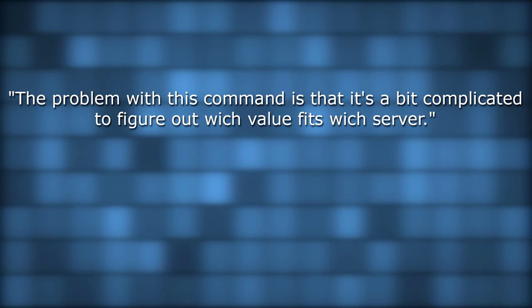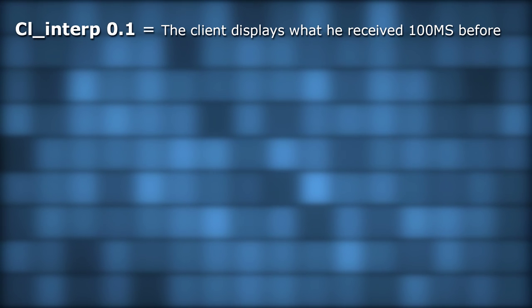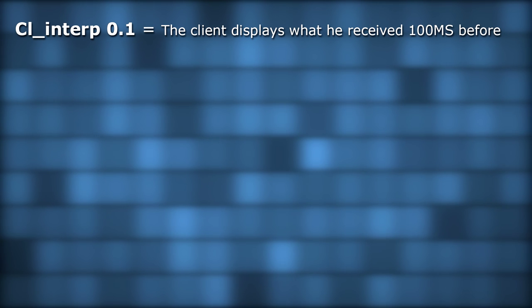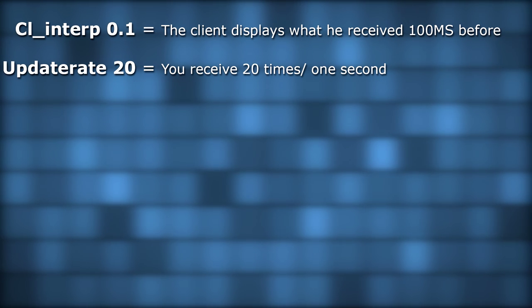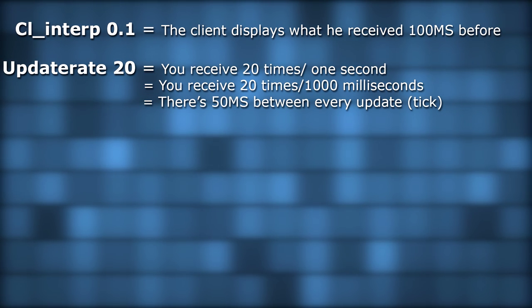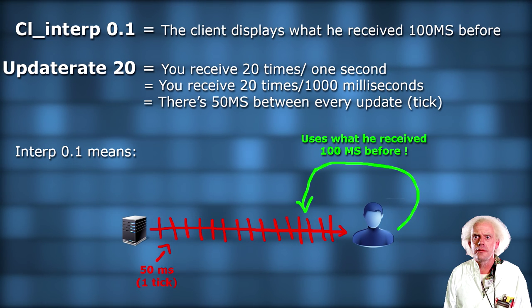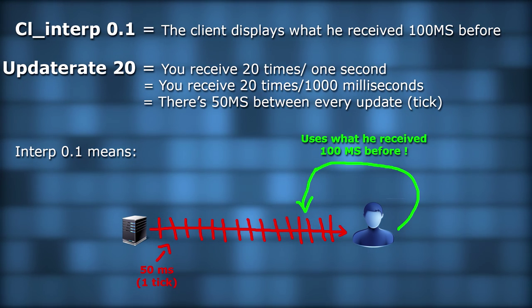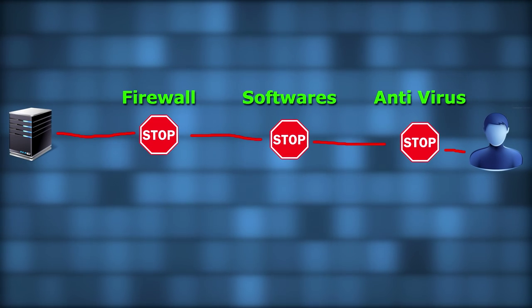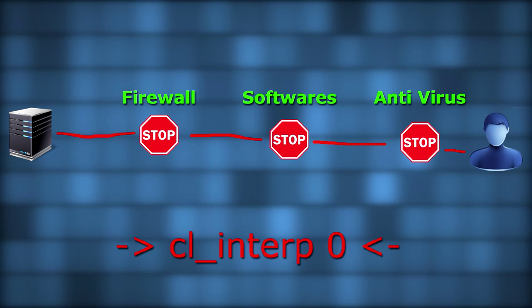The problem with the cl_interp command is that it's a bit complicated to figure out which value fits which server. A value of cl_interp 0.1 means your game displays data received 100 milliseconds before the last data received. This value works only with cl_updaterate set to 20, and here's why: cl_updaterate 20 means receiving 20 times per second, which is 20 times per 1000 milliseconds, equaling 50 milliseconds per tick. So with cl_interp set to 0.1, your client goes back in time 100 milliseconds — 50 plus 50 — going back two ticks in the past to render positions. It's only in that perfect configuration that interpolation works perfectly. On the internet between many different computers, servers, firewalls, and software, there are many things that can cause irregularities.